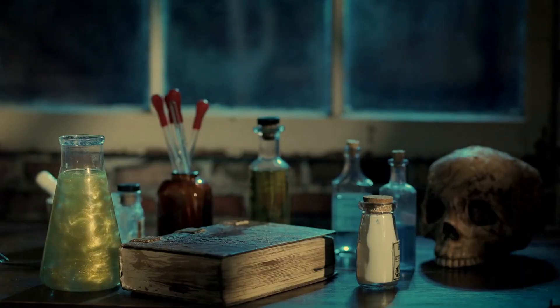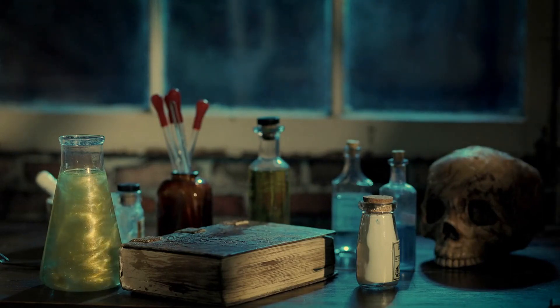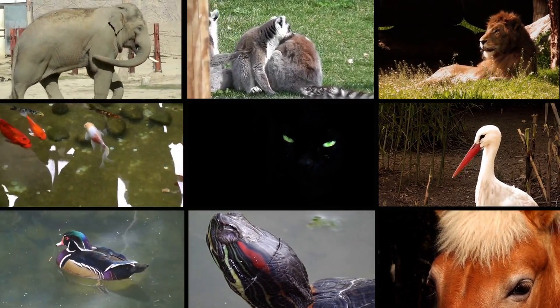Another useful feat is War Caster, which can help you maintain concentration on spells while in Wild Shape form. This is especially useful when you're using spells such as Bark Skin or Conjure Animals to support your allies.